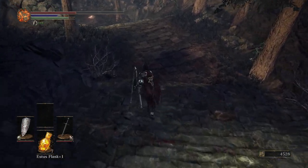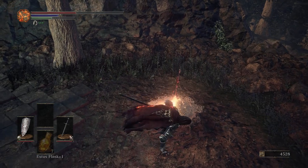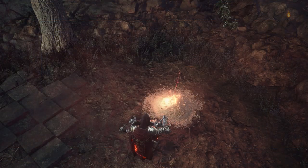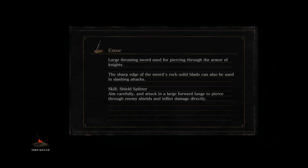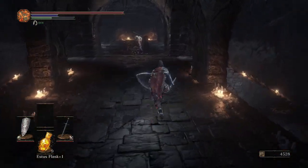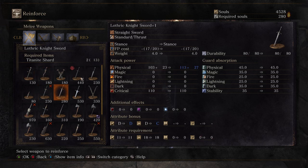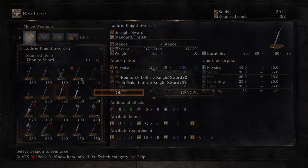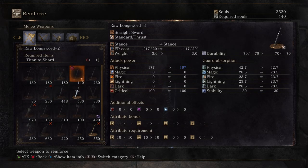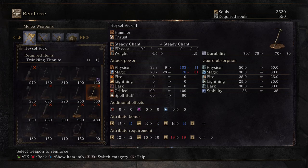With that done, we can go and rest at the bonfire. I'm going to use these souls to do some upgrading — I'm going to upgrade the Lothric Straight Sword. Let's get that on and see how it looks. Over to Andre. So we want to reinforce the Lothric Sword — there we go. Obviously that's pretty good dex scaling, which is really, really nice. I've got Twinkling Titanite — we could upgrade this too, just something we can have a play around with later on because it looks cool.